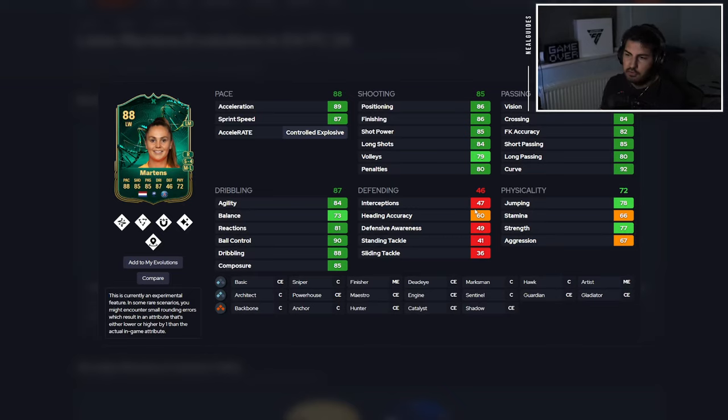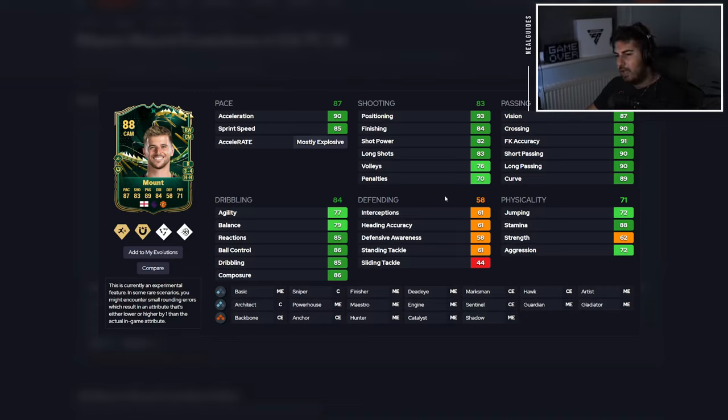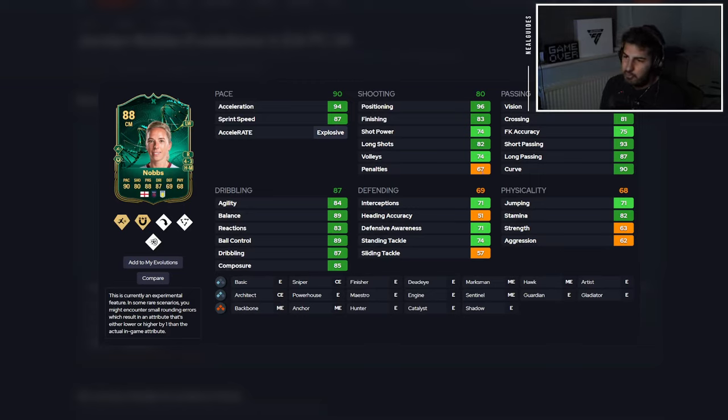Mertens is another card to throw in — another decent card, five star, four star as well, and PSG links. You can see the recurring pattern here. Mason Mount — for all those Mason Mount fans — is okay, nothing amazing, good passing, but that's pretty much it. Makes the card a bit more usable. We've got Nobs — another decent card as well, four star, three star — could probably get the job done even as a centre mid.